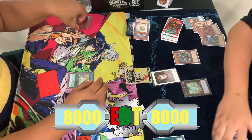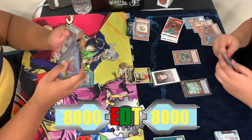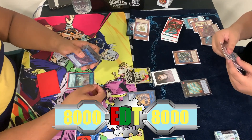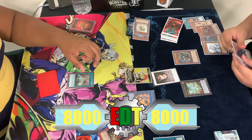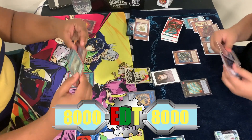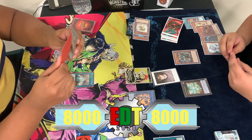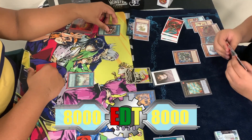Imran links off the token and Rocket Tracer for Crystron Halqifibrax. An Effect Veiler comes out and negates the Halqifibrax effect. He follows up with Boot Sector Launch.